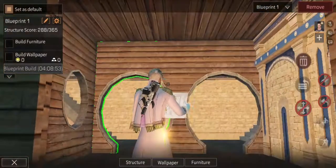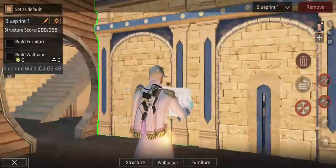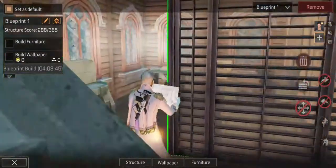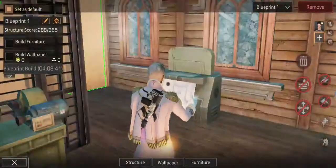We come into the entranceway and have a window into that area, to there. Take this one on this side, and we've got the building area.